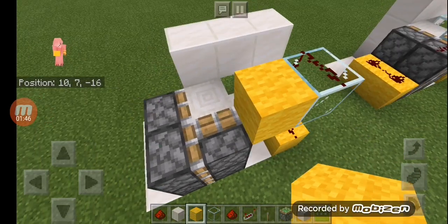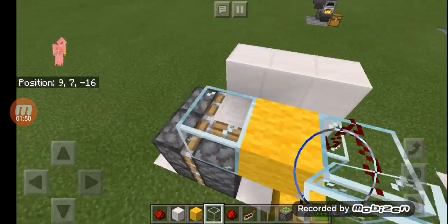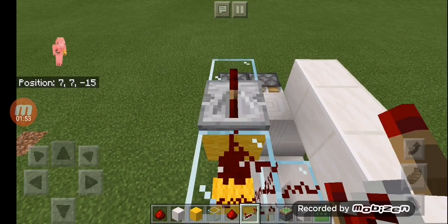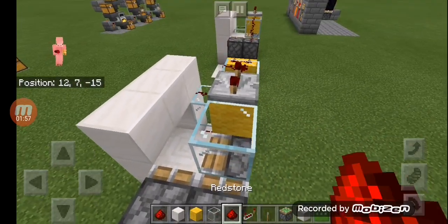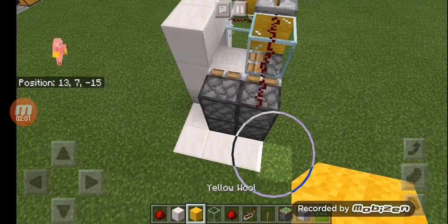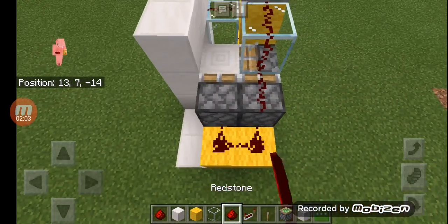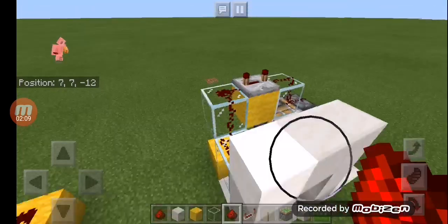Put a block of any block, put glass here, put a redstone repeater set it on four ticks, and put some redstone dust and two blocks. Believe it or not, the redstone is done. Let's test this out.